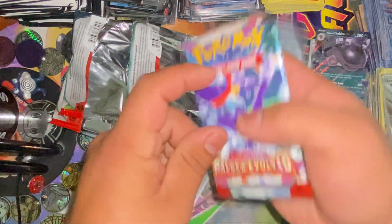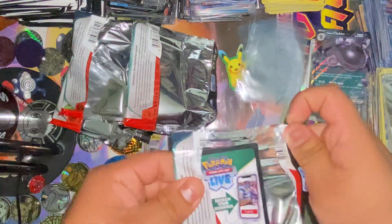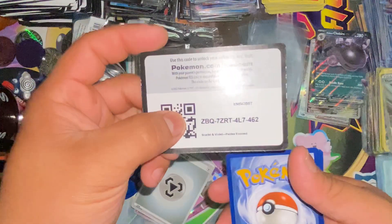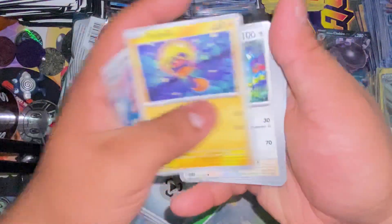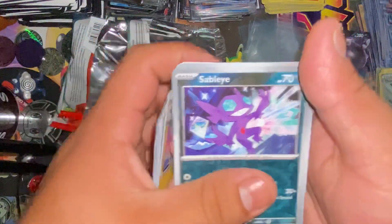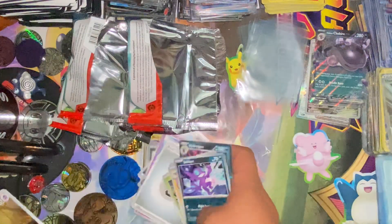Last pack, come on, let's get something. Here you guys go — one to the front. We got the basic energy, Jigglypuff, Giraffe Edge, Gray Bullet, Tiger Flame, Hero Craft C, and oh — we got a Sandycast and a Hydrogast.